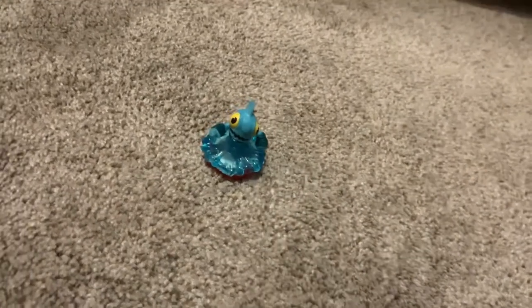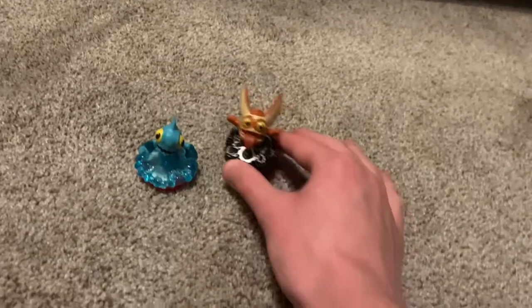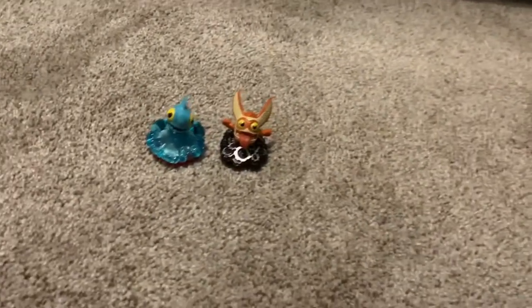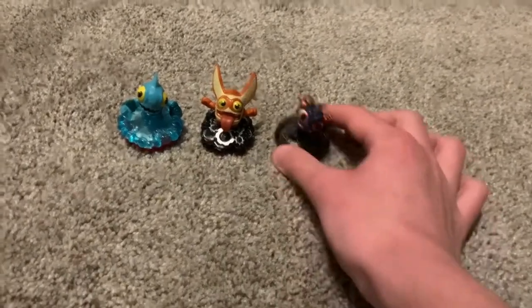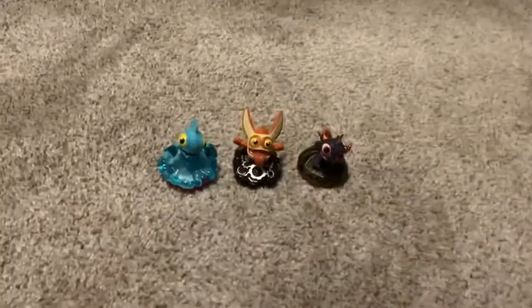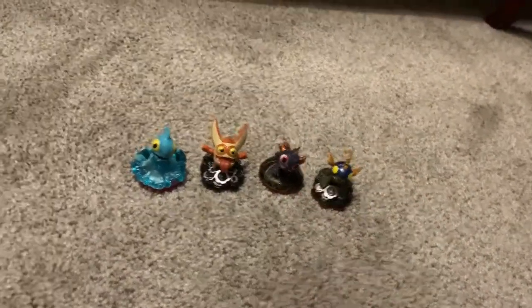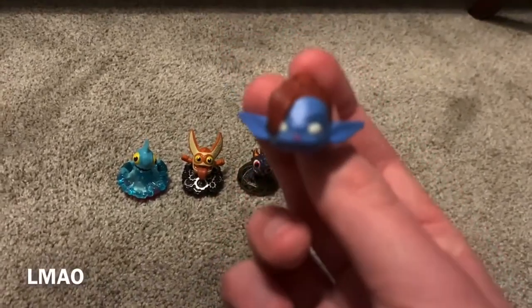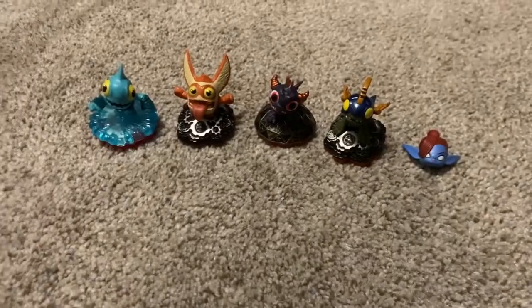Next up are the Minis. First we have Gill Runt, which is a miniature Gill Grunt. We've also got Trigger Snappy, a miniature Trigger Happy — note these are the ones from Trap Team, not from Spyro's Adventure, that's why they have the red bottom. We also have Spry, a miniature Spyro. We've also got Drobit, which is a mini Drobot. Now we also have Mini Jini, but she kind of broke seriously — we can't even find her base, so we just have her head.